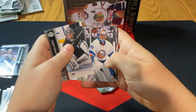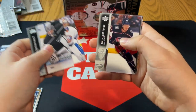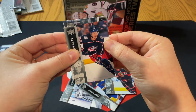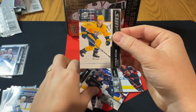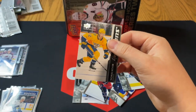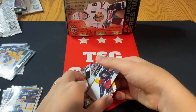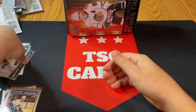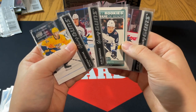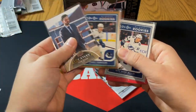The final pack of this break — oh, another Young Guns! Wow, we smashed the odds here because with only eight packs we have three Young Guns, which is crazy. Please be a big name — Thomas Novak. Not a great name, but it is Young Guns. That is smashing the odds — in eight packs you're pretty much guaranteed two Young Guns and that's it. We hit three Young Guns, one base pack, and got some nice rookie cards: Alonan, Newhook, Novak, and the Perfetti Marquee Rookies.